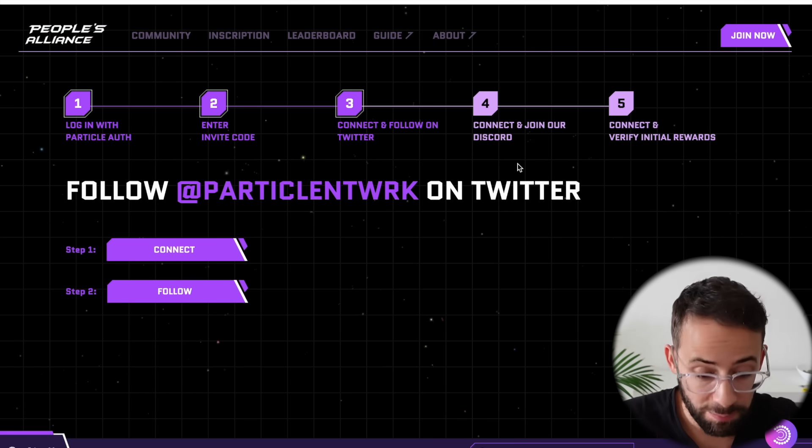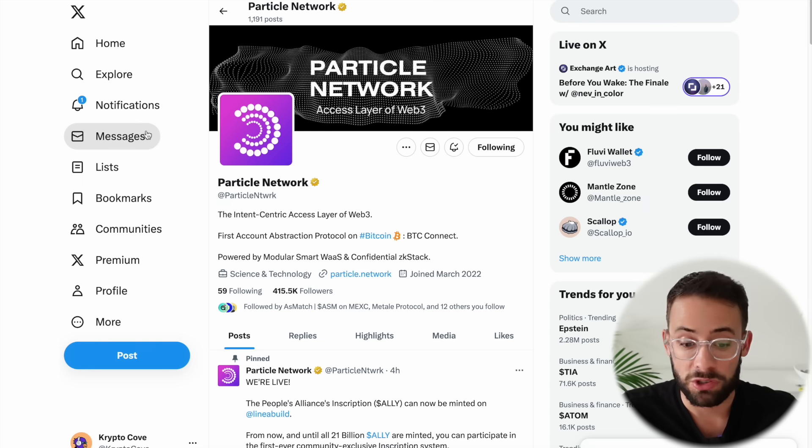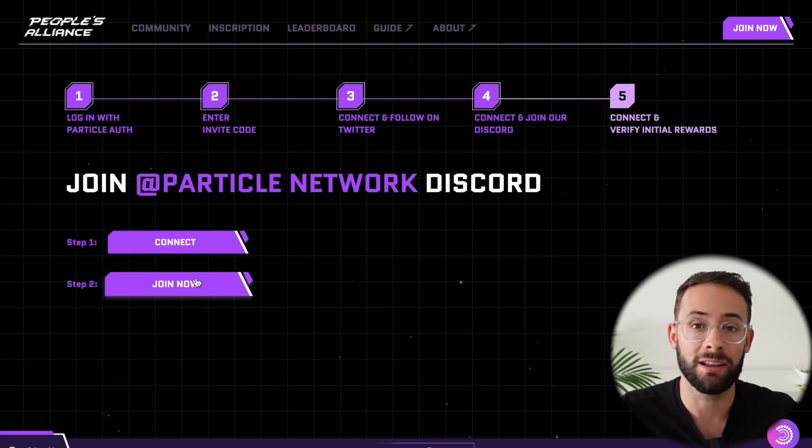Once you successfully input the invite code, you have to make sure that you follow Particle Network on Twitter. So once you connect your Twitter, make sure that you're following Particle Network, then go back to the People's Alliance page and connect your Discord and join that as well.